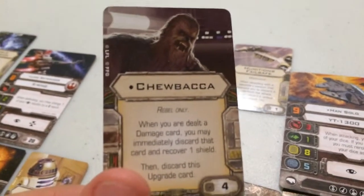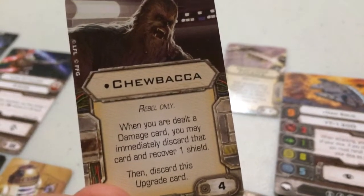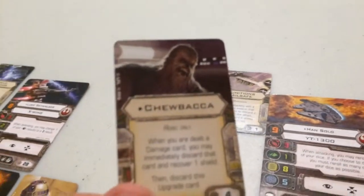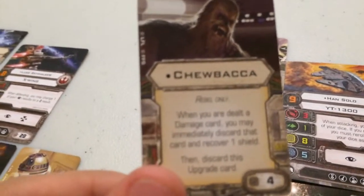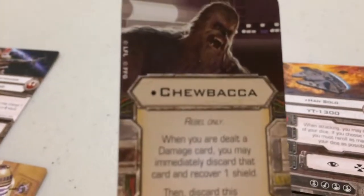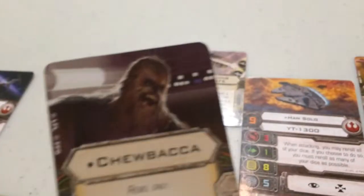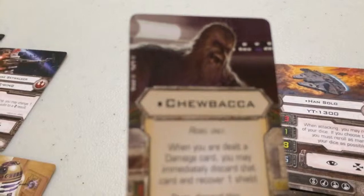For the second crew slot, none other than Chewbacca — Han Solo's co-pilot. It states: when you are dealt a damage card, you may immediately discard that card and recover one shield, then discard this upgrade card. So by discarding Chewbacca, if you take a hull hit — whether it's a critical or regular — you can discard that damage card and recover one shield. With Chewbacca, it basically gives you six effective shields because you discard the hull hit and gain the shield back, allowing you to take one extra hit — especially useful if you're using Draw Their Fire.